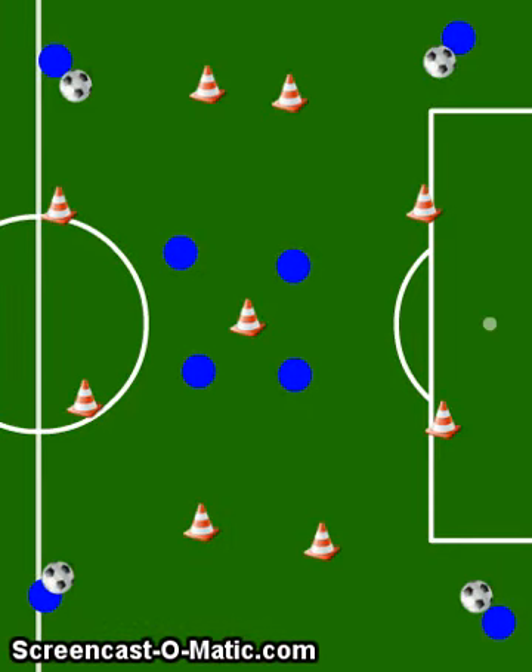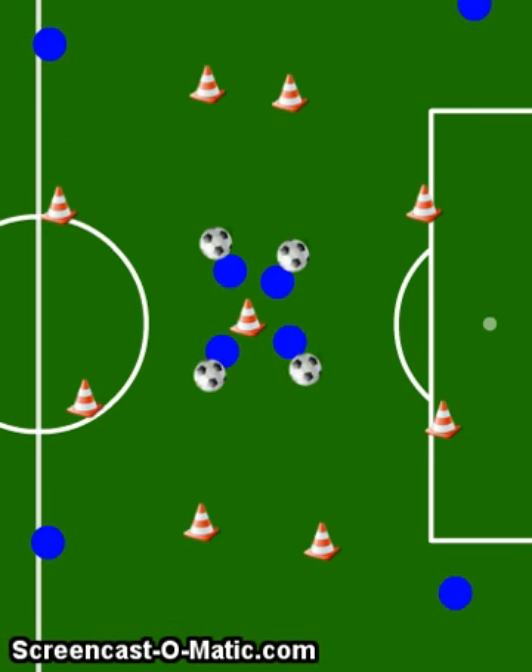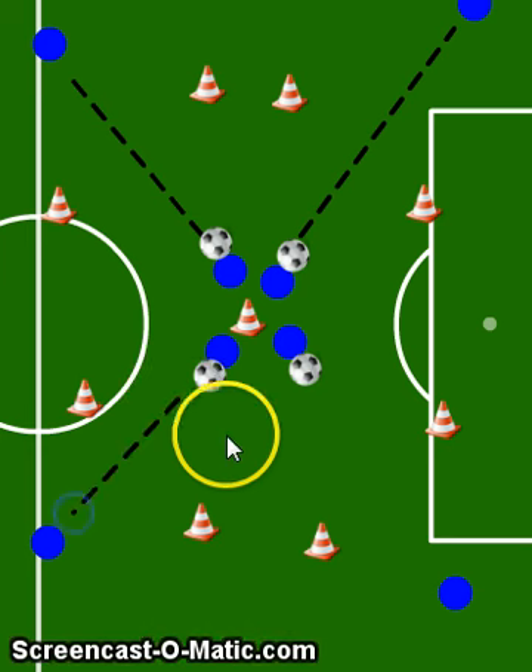This is a great setup to work on your attack moves to beat defenders. The central players are in possession of the ball, and from there they will play a pass out to the edge player. Each one of the central players will play a pass out to an edge player, so you can have multiple players working at the same time.